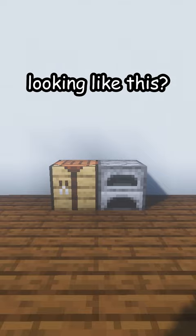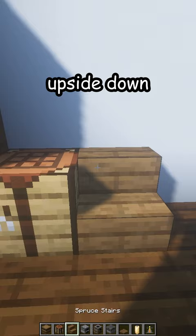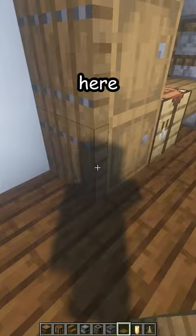Is your kitchen looking like this? Let me fix that. First, break the old one, then place three barrels over here, a crafting table, an upside-down stair, a furnace, a smoker, and the blast furnace. Now add spruce trapdoors — three over here, three over here.